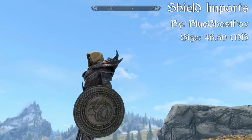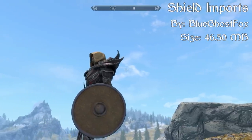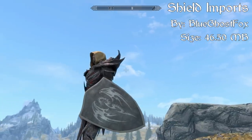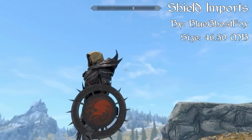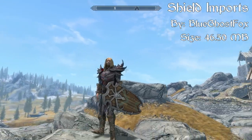This mod includes one leather shield, three iron and wood shields, one silver shield, and three steel shields. Being able to protect yourself while also looking extremely badass — especially the tower shield, which is one of my favorites — it just feels like these shields were meant to be in the game from the get-go and look vanilla. I'm definitely going to be using this mod in my upcoming playthroughs, so I'd recommend giving it a try.